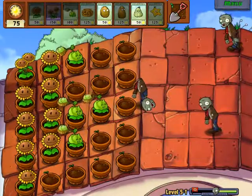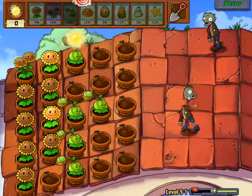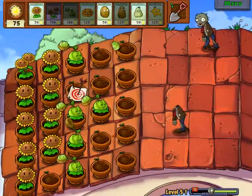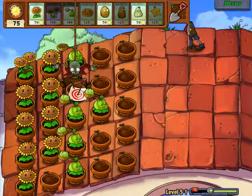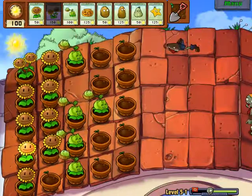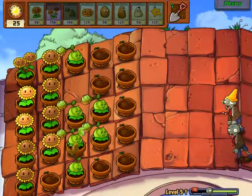Delicious sun. Sunflora! This is bad. That's a bungee zombie! He will take your stuff! What an asshole! You can kill him — he's not indestructible — but the fact that he removes your plants is annoying.